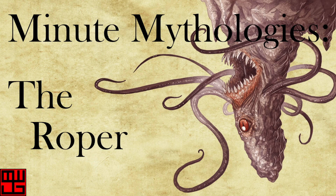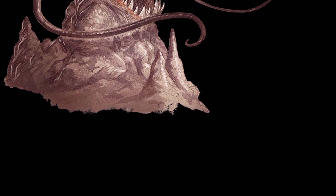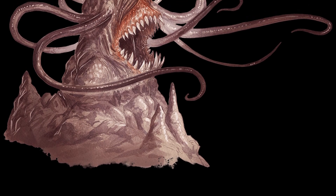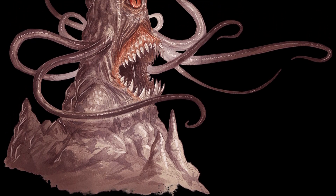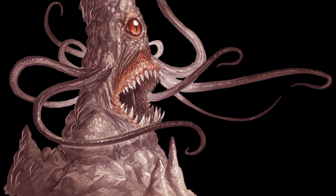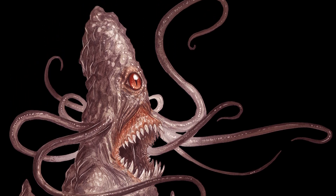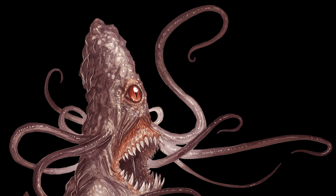In Dungeons and Dragons 5th edition, the Roper is a large monstrosity that takes on the appearance of a stalagmite or stalactite to hide in plain sight within caverns and caves. When potential prey come close to the Roper, it reveals its true form: long, grasping tendrils, a wide gaping maw, and a single eye at the center of its face.